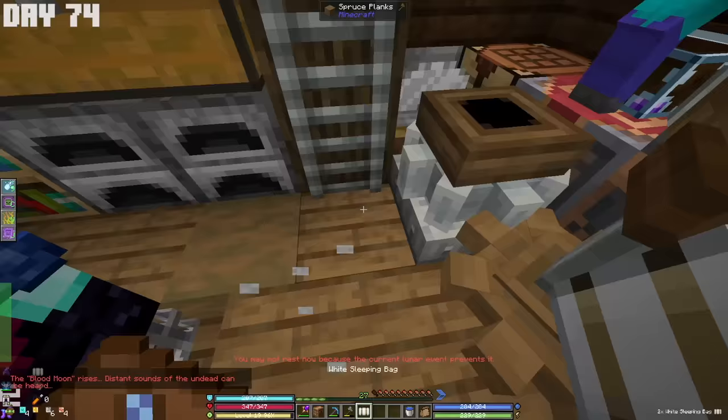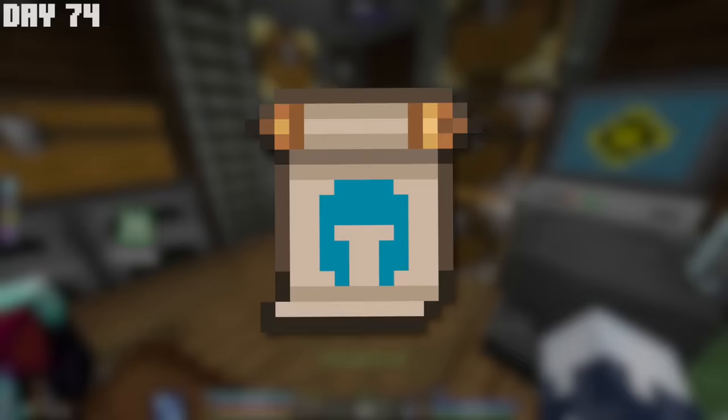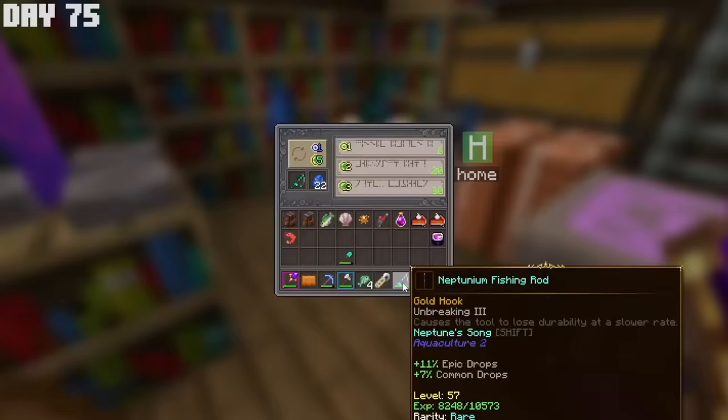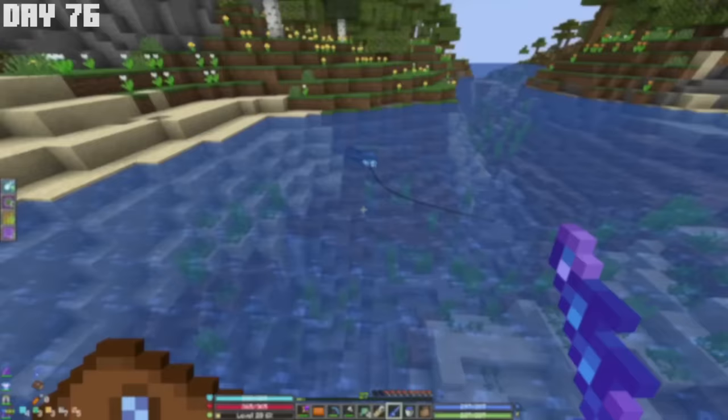With all these crafting materials from salvaging, I decided it was finally time to craft custom enchants — scrolls with different rarities that you have to apply to your gear in order, which greatly increased the damage of my staff. After enchanting to get officially the best Neptune rod in the game, I went back to fishing and leveled up all the way to level 20.